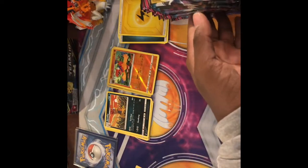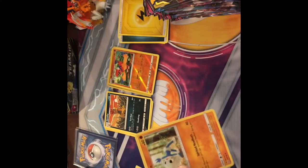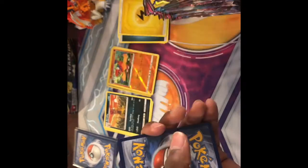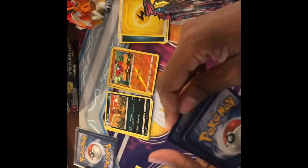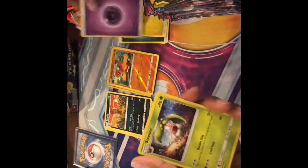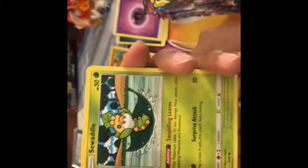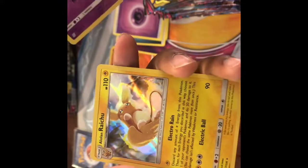I'll just move them over to the side and start over here. Going to do six no matter what. If there's still nothing, no ultra rare, then that's a real... there's a white code right there. We're gonna see right now. Fire type — nope, psychic — cool. We got a Wimpod, Mesprit reverse, and another Alolan Raichu.